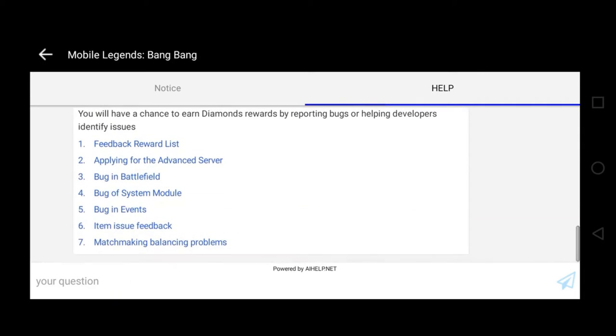After clicking bug reports, eto yung lalabas guys. May pitong pagpipilian. Yung una is feedback reward list. Second is applying for the advanced server. Third is bug in battlefield. Fourth is bug of system module. Five is bug in events. Six is item issue feedback. Seven is matchmaking, balancing, and problems. Since yung ituturo ko nga sa inyo is sa pag-apply ng advanced server, yung number two ikiklik natin — applying for the advanced server. Click mo na lang yan.